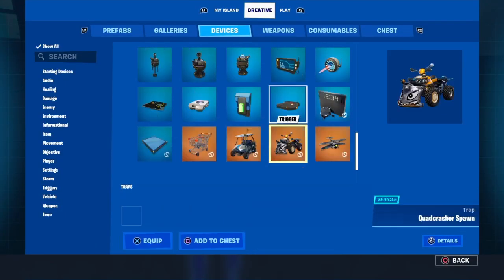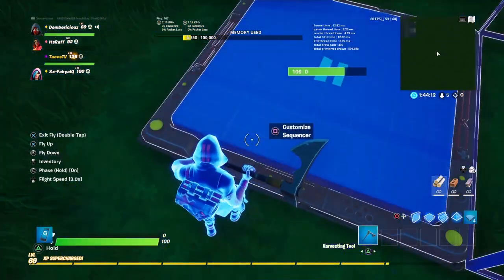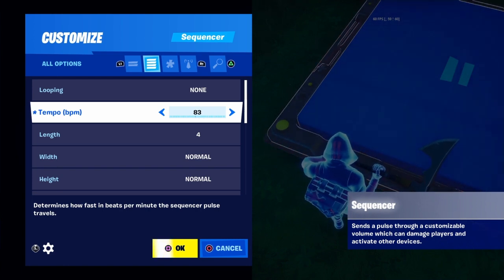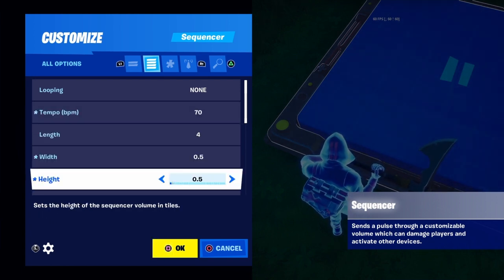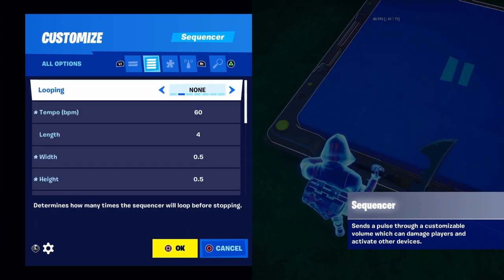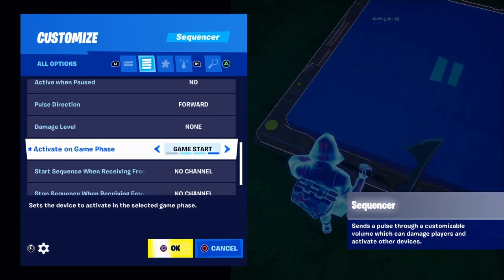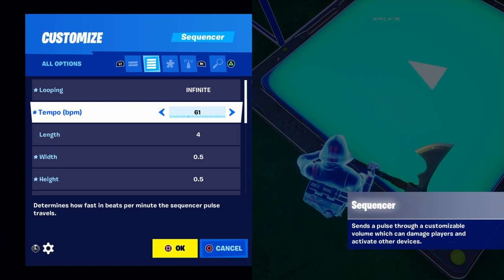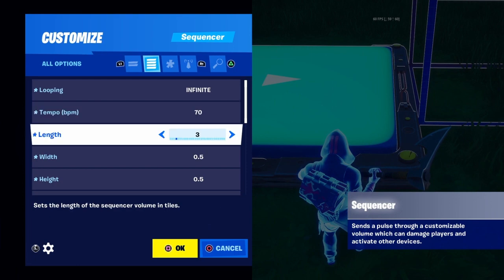Now you're going to want to get a sequencer and a trigger. Place the sequencer somewhere out of sight. Set tempo BPM to around 70 or so, length — leave that at 4, then I'm going to put it to 5.5, and then length to 2. Set looping to infinite, and activate on game start.